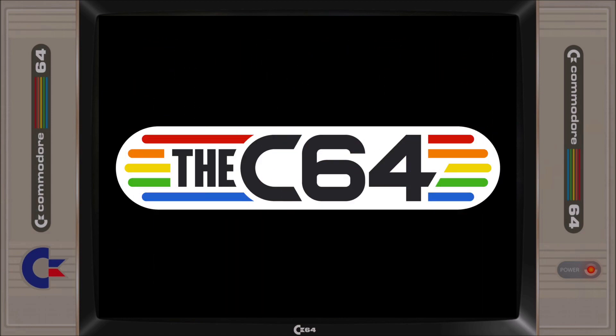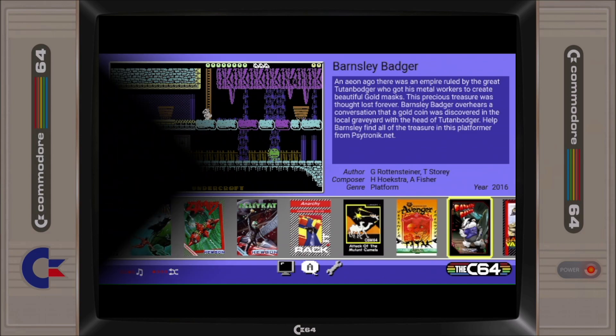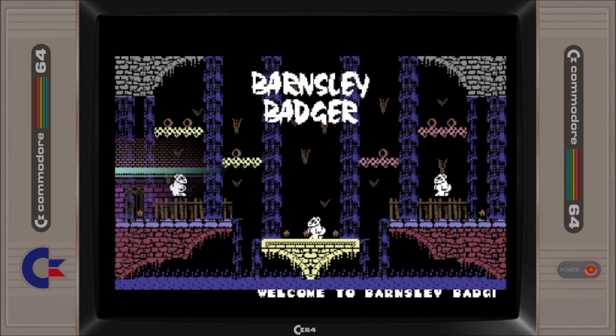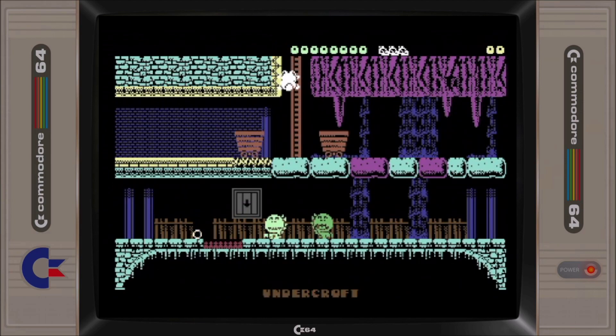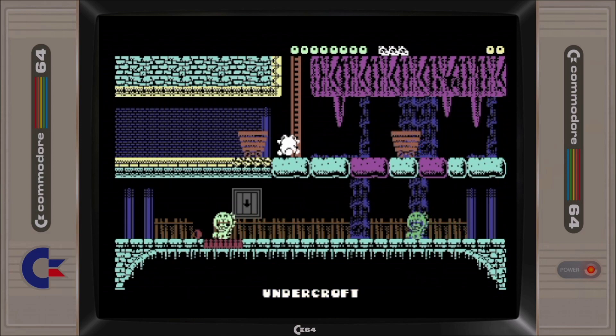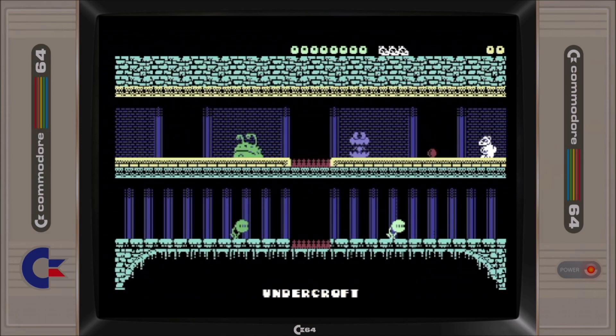Retro Games Limited has released a firmware update for the C64 range of emulator devices. The most notable addition are the two new generation C64 titles added to the game carousel. The first is Barnsley Badger, a Monty Mole inspired platform game which sees you guide your badger around a graveyard environment picking up gold coins. There is quite a lot of old school charm on offer here, and the graphics and music are quite good.